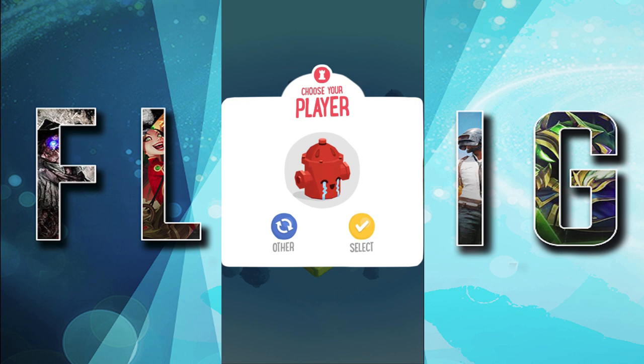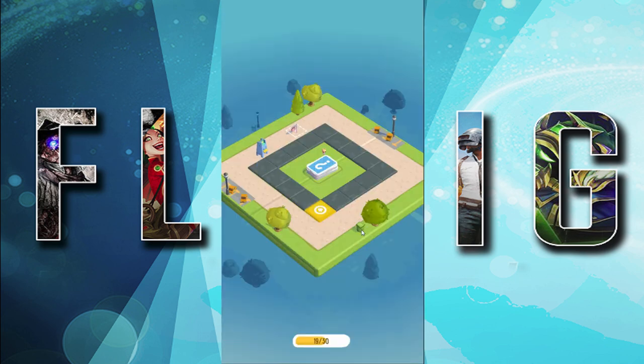Right now we're picking our character. There are a lot of different options — like a fire hydrant, a purse, and others. I wish I had chosen the fire hydrant because I really like it, but I also like the little mailbox, so let's go with that.